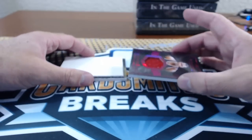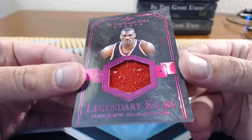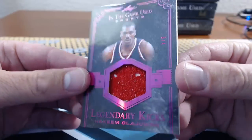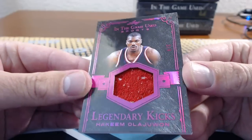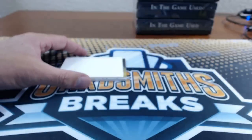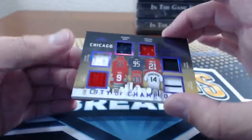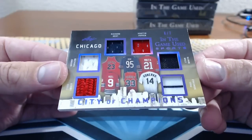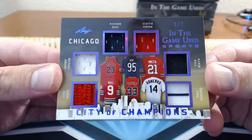Number 34: Hog Tank — Legendary Kicks, Hakeem Olajuwon shoe relic, 3 of 4. He wore socks for shoes it looks like — he was so nimble. Maybe it's the inside of a tongue or something. Still awesome though. And then Win-a-Win, number 35: Chicago — Michael Jordan, Bobby Hall, Richard Dent, Scottie Pippen, Stan Mikita, Paul Konerko. Six of seven, Chicago City of Champions.